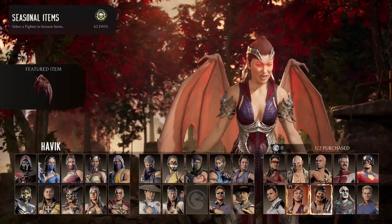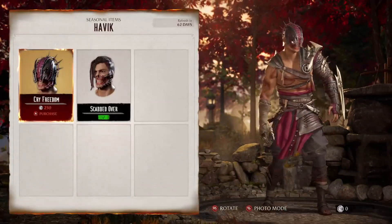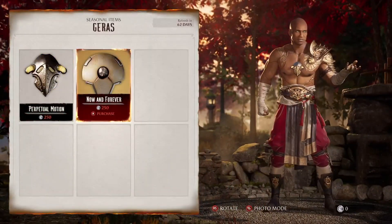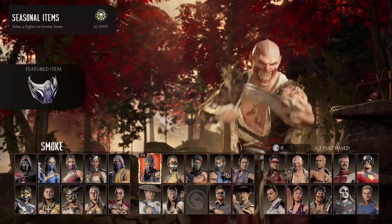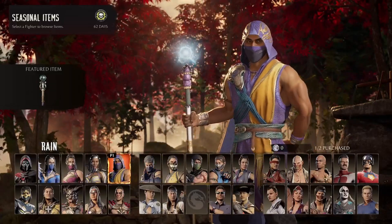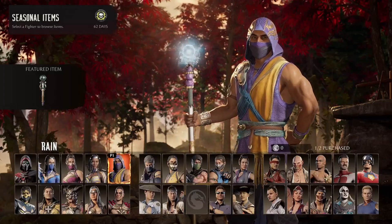Ashrah just gets a sword. Tanya just gets wings. Wait - is this mask like a football helmet for Geras? I'm just saying, the past two or three seasons the free stuff has not been it. I can't even lie. Maybe they're trying to push you to buy the new stuff, but man this is not it.